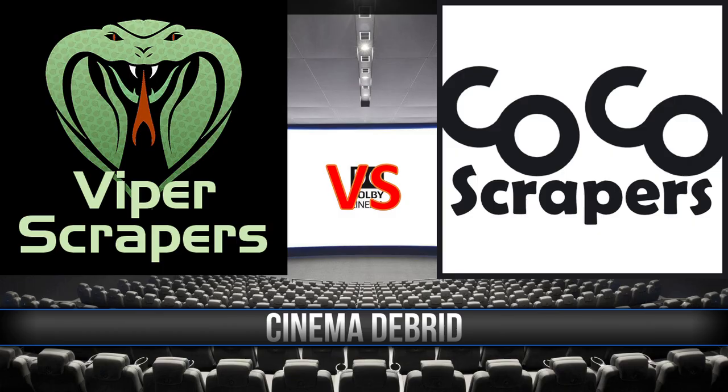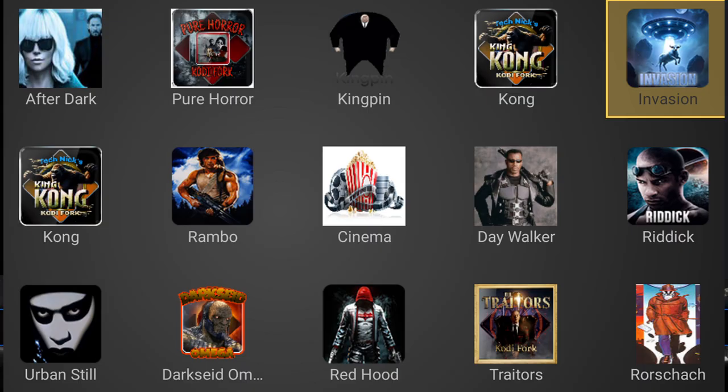Just type it in Google and you'll find it. All the great builds have it: Dr. Manhattan, Freedom — even though it's a non-debrid build, it doesn't need debrid stuff. Cinema, Daywalker, Urban, that chess one — is it Checkmate? And Riddick — all of those builds have it.